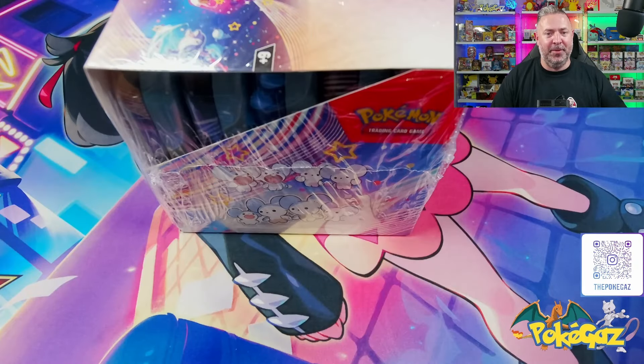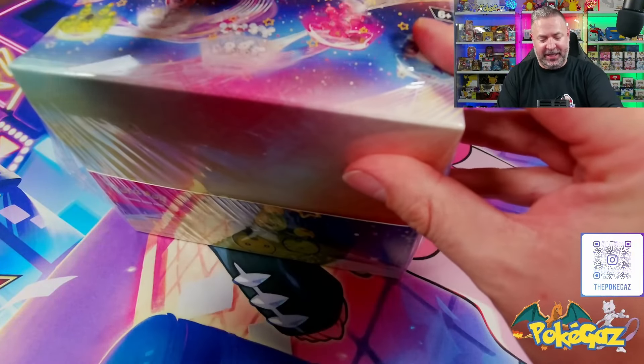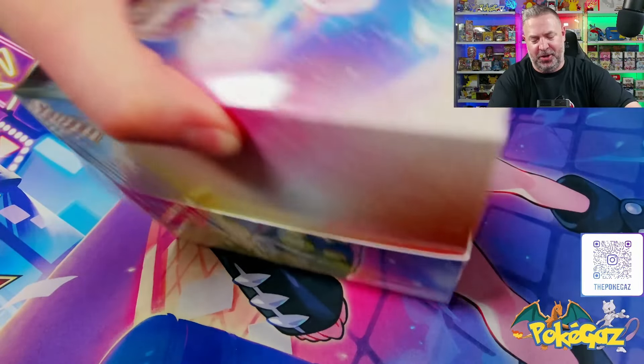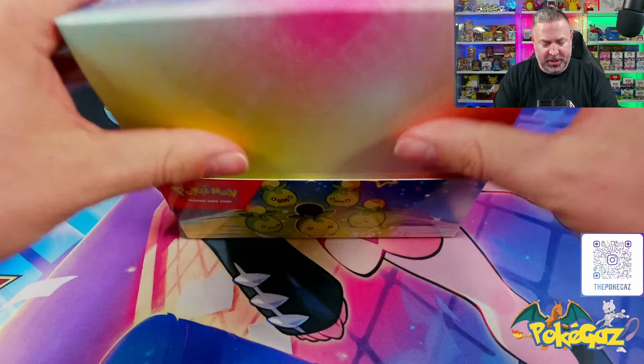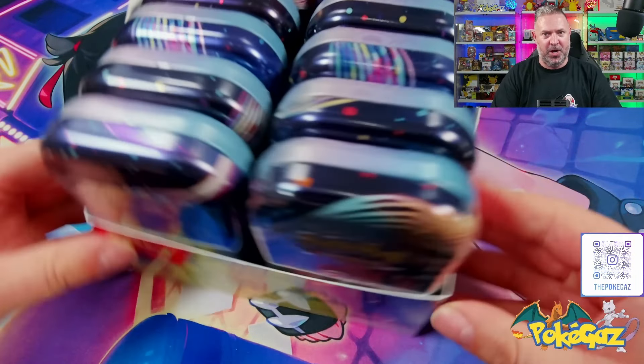Alright ladies and gentlemen, here we have it. We've got the case of mini tins ready to go. Let's just get into it. We'll cut the plastic off, get the tins out, do one at a time, and see if we can't get any of the big hits from this set. We'll take a look at all the artworks and what we get inside the tins as well.